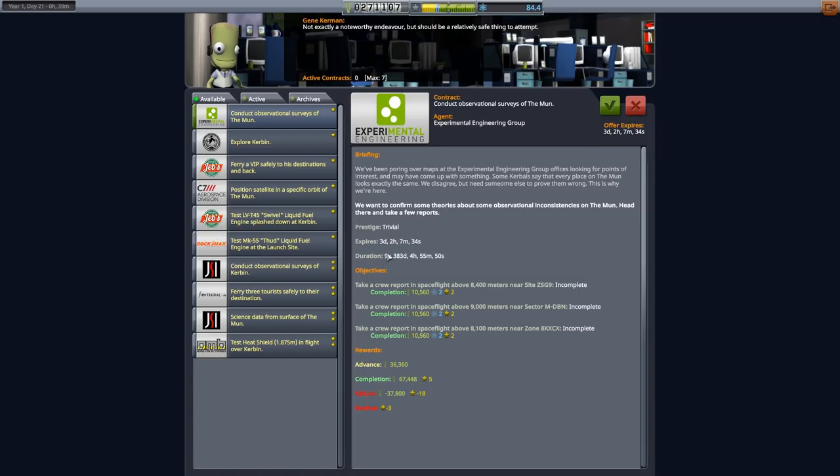So, take a crew report in spaceflight. That's going to need a manned mission. I guess we can do that. Why don't we take a look at that one. It's in spaceflight above these, so that means it should be fairly easy to go over them at any particular point.